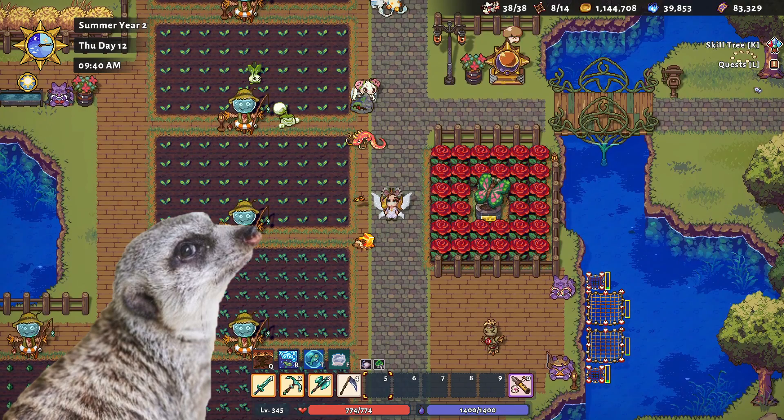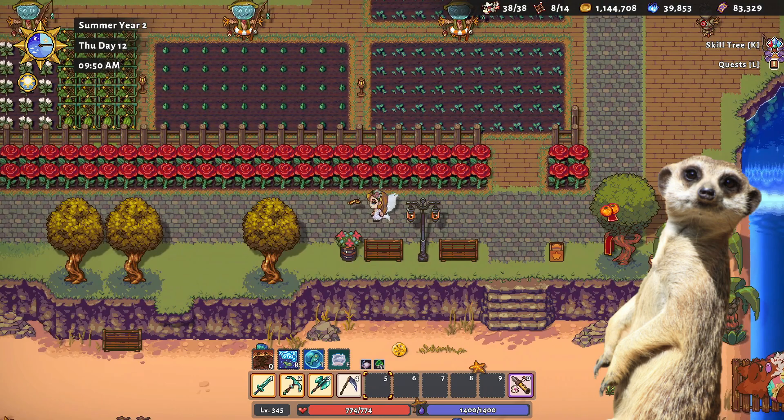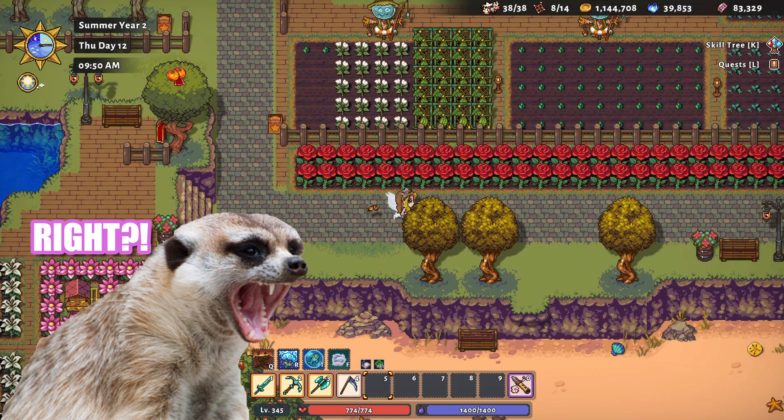For this part, it's still not done. I plan to put some weapon racks here and other designs too to turn it into some kind of training ground. The line of red roses are for aesthetics only too — it looks great though, right?